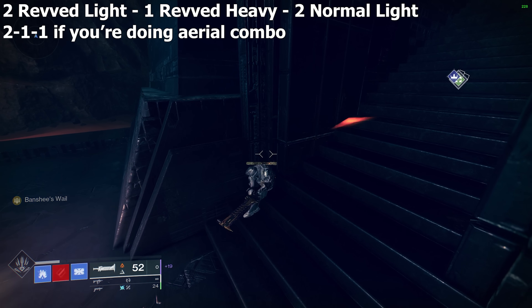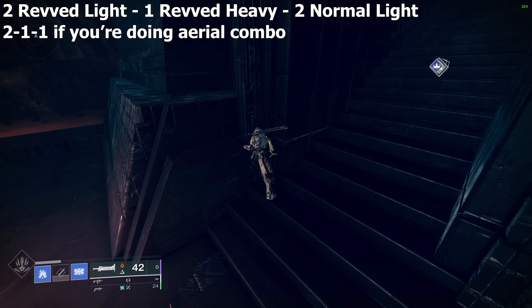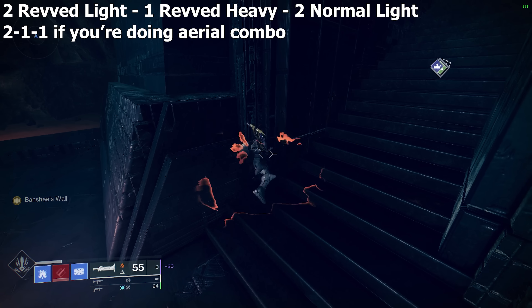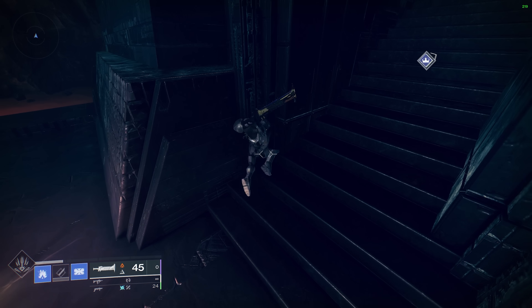Currently the best Lament combo is 2 revved light attacks into 1 revved heavy attack, followed by 2 regular light attacks — then repeat. The reason is that 2 revved lights into a heavy is the quickest while the final heavy has higher damage than doing 3 revved lights. The 2 normal light attacks after the heavy serve to recover sword energy. Because of how the Lament animation works, we can start guarding immediately after the second normal light attack, meaning no downtime in dealing damage.